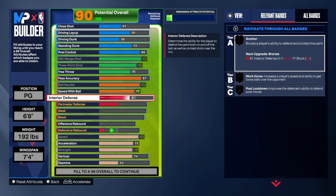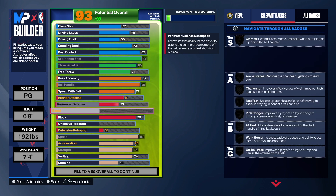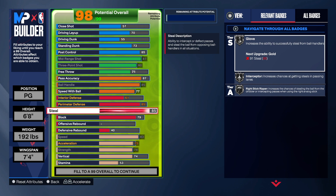For the defense, we're going to take the interior defense to a 61, which allows us to get anchor once we take the shot blocking up to a 79. We get anchor, silver chase down, and pogo stick on this build. For perimeter defense, we're going to do an 85 — that does allow us to get clamps, fast feet, and 94 feet on silver. For steals, we have that at an 85 — silver gloves, silver interceptor, and silver right stick ripper. You'll be able to play some good defense with this build.